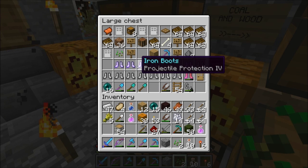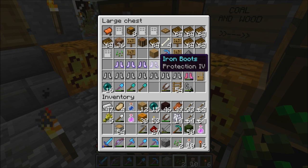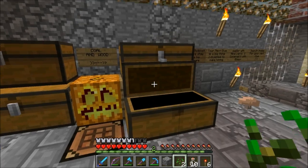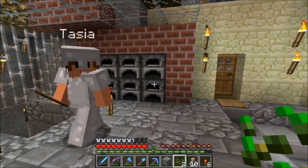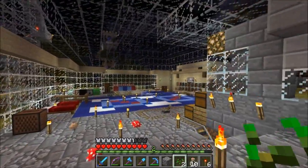I was on a rampage trying to enchant some good fall protection boots — it took several tries. We have an enderman farm I'll show sometime in the future, and that's where all the XP came from. Our coal and wood supply is always getting pretty low. And right behind Tasia are our furnaces — six of them, because I like to multitask.